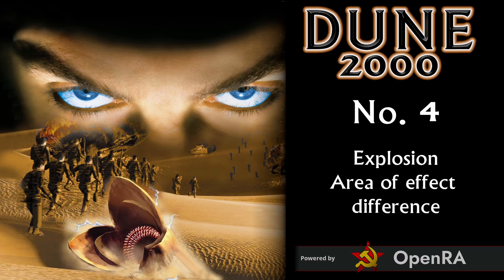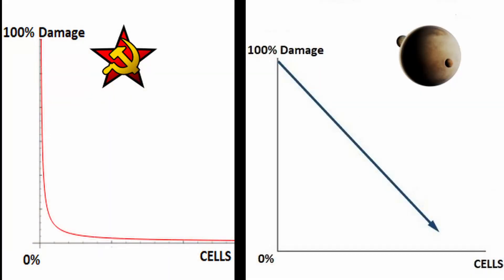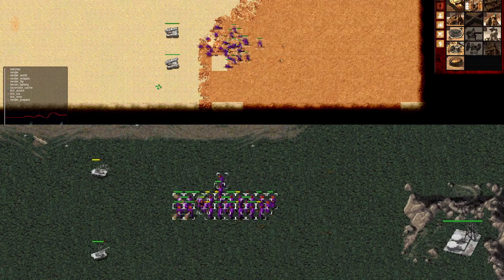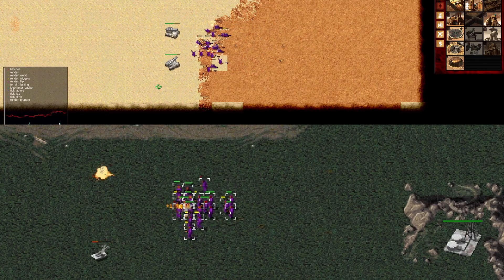Number four. The last big difference is how damage decreases from the epicenter. In Red Alert the decrease is logarithmic, while in Dune it's linear. This is most notable on artillery units. The spread area is almost the same, but the results are different.